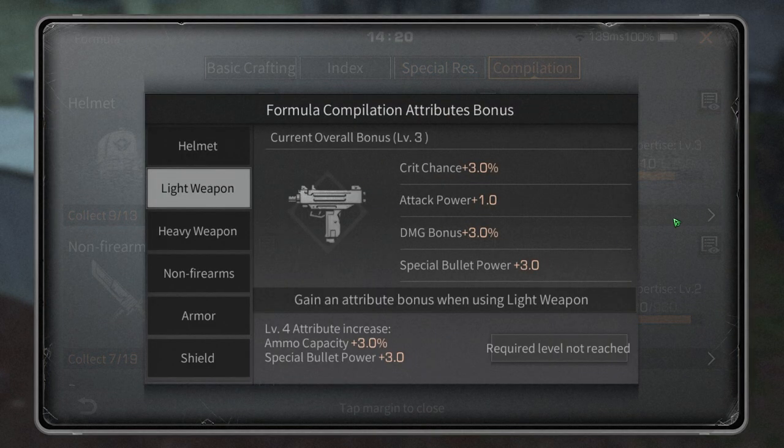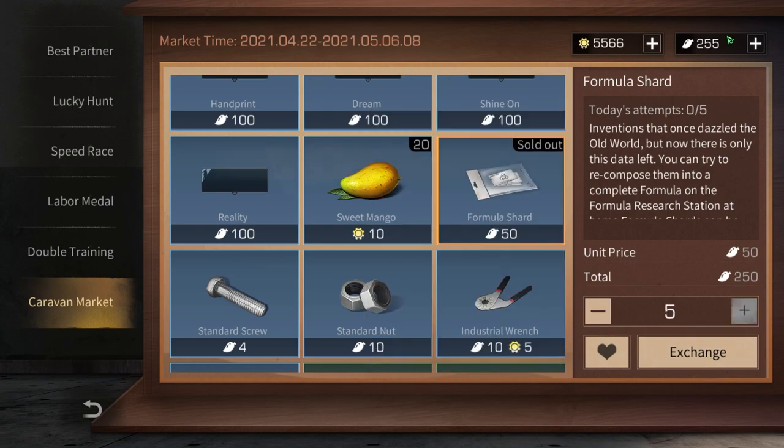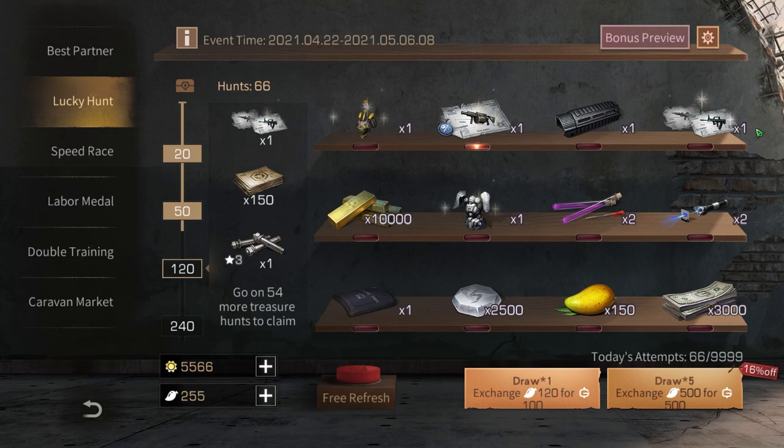We get compilation from this now. As for the Lucky Hunt, I could keep rolling until I get 120, but I feel like that's a waste — I don't need it, what's the point? We have 500 points so I'm just gonna spend all these mangoes for 50 shards.